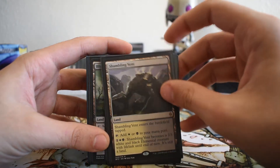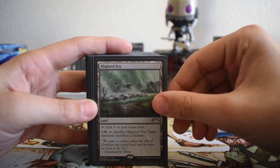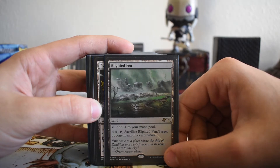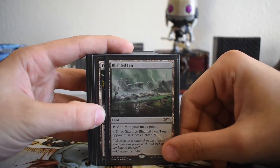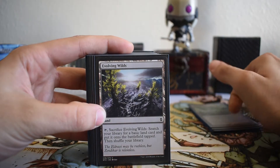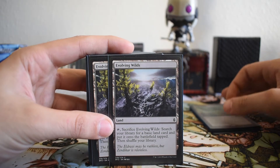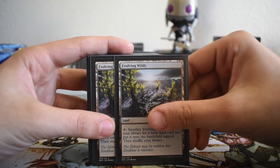I have one copy of Blighted Fen — not ideal early on, but later on it just taps for colorless and it's fine. If you ever end up in topdeck mode, it gives you something to do with your mana while still allowing you to have removal open. It can pick off things like Ulamog if we don't draw Anguished Unmaking or Cast Out.